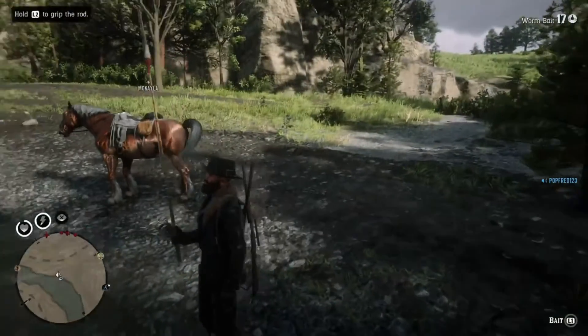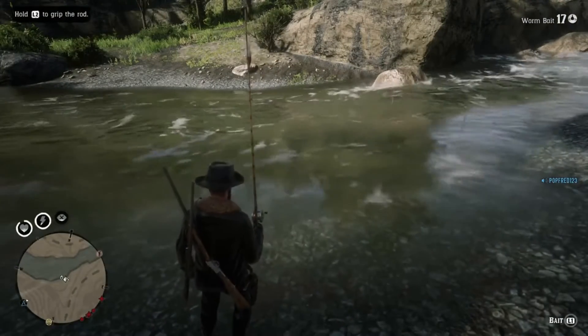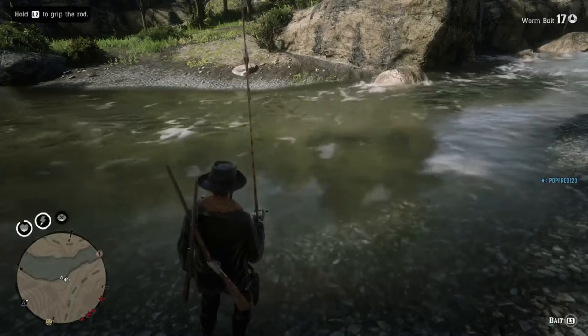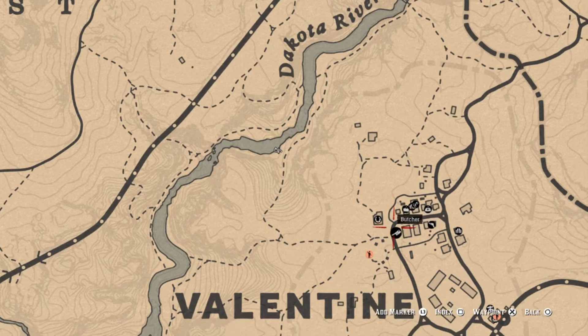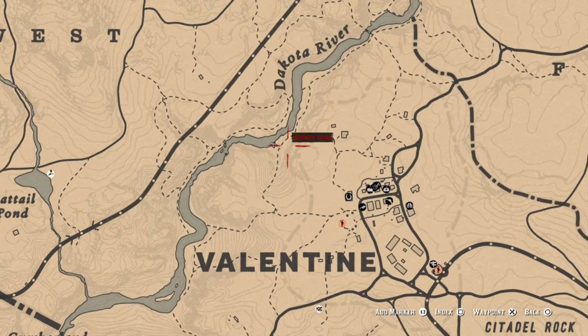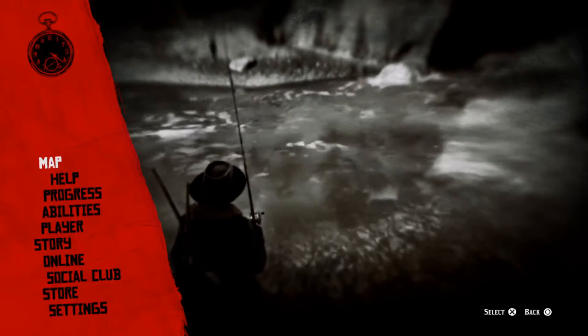If you bring a wagon here you can fill it up with fish and make 30 to 50 bucks every run between this river and the butcher. It's really the closest butcher on the whole map to a big fish spot, and the fish sell for eight bucks apiece, so this method is really helpful and beneficial.